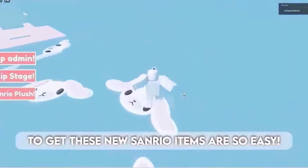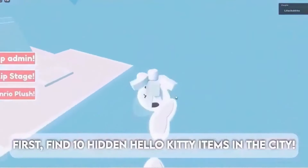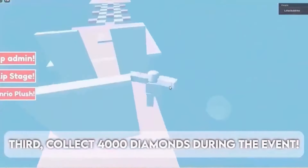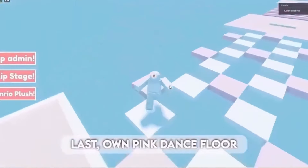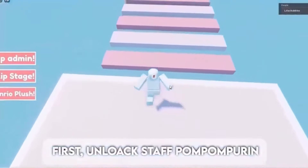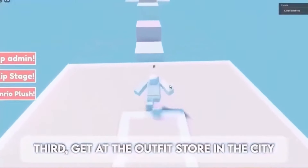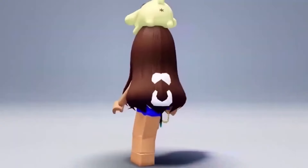Get these new Sanrio items — it's so easy, let me explain how. First, find 10 hidden Hello Kitty items in the city. Second, purchase 10 party decor. Third, collect 4000 diamonds during the event. Last, own the pink dance floor. For the next item: first, unlock Staff Pom Pom Pouring. Second, visit the outfit store in the city. Third, visit the outfit store in the city again. Last, visit the city store. Here are the free items!